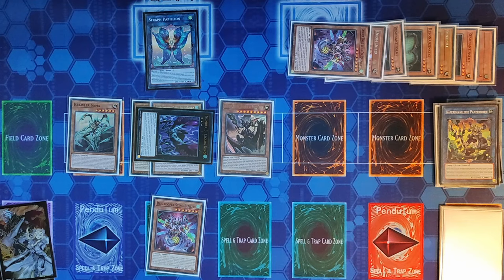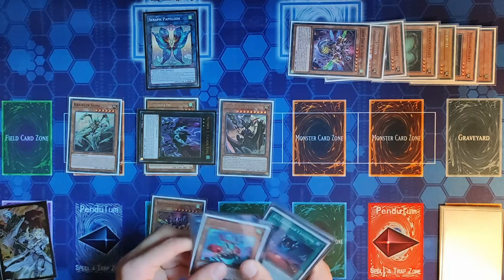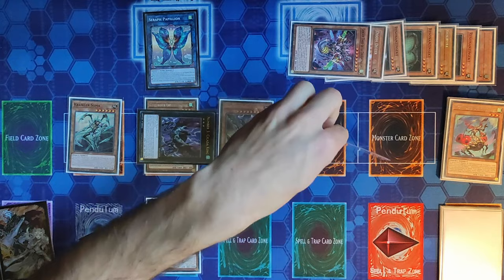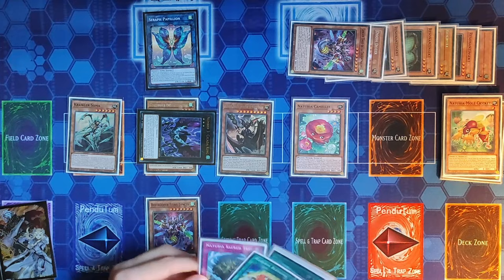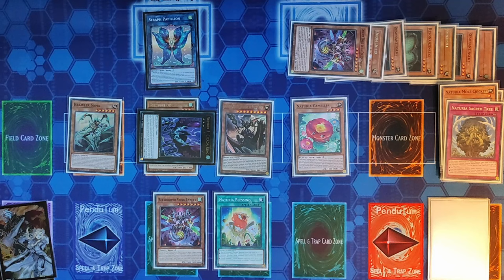When Cicada King's battle position changes, we can Special Summon a Naturia Insect monster from the grave — that's our Naturia Mole Cricket. We use Naturia Mole Cricket's effect to tribute it, Special Summoning a Naturia from the deck: Naturia Camellia. Camellia's effect sends a Naturia card from deck to graveyard — Naturia Sacred Tree. Sacred Tree's effect, because it was sent to the graveyard, adds a Naturia card from deck to hand — Naturia Blessing.